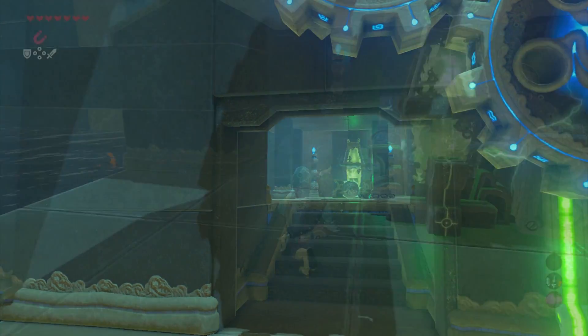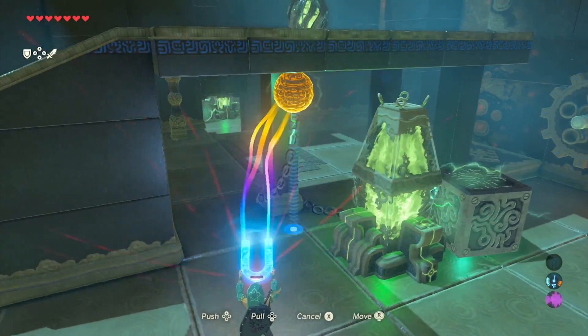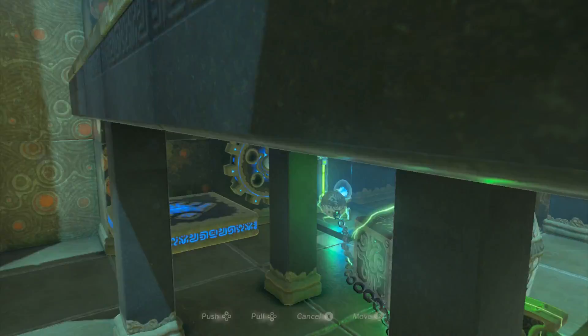Now you're ready to advance to the second room. Grab the big metal ball and unwrap it from the pillar. Drag it to the red orb, get it connected, and you're going to generate the lift.